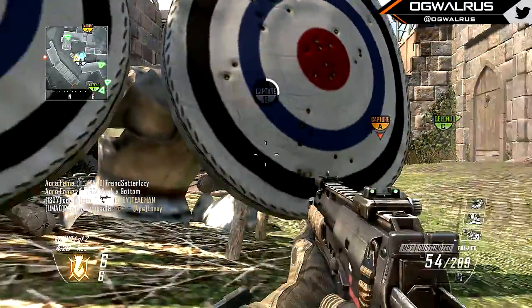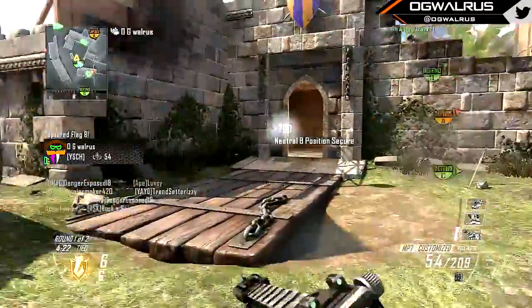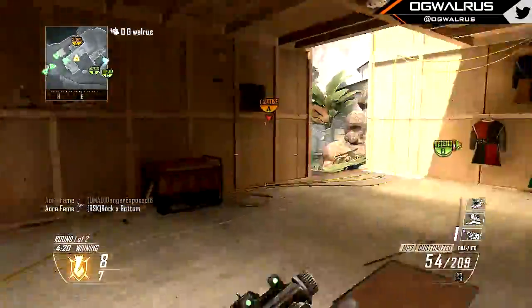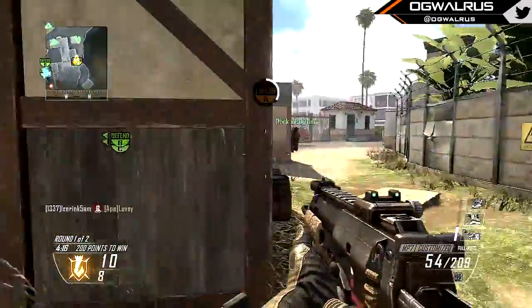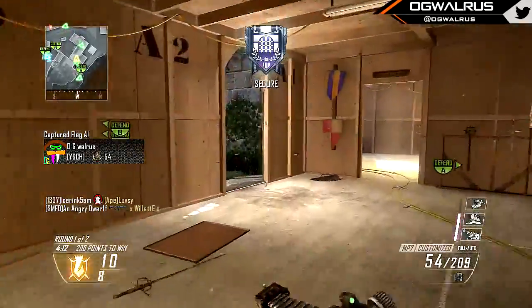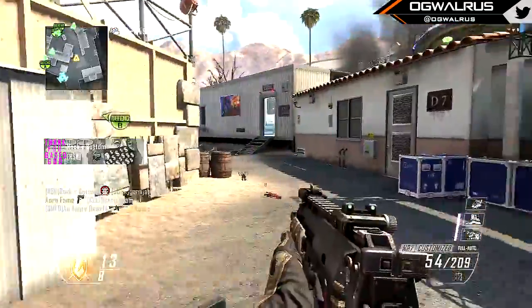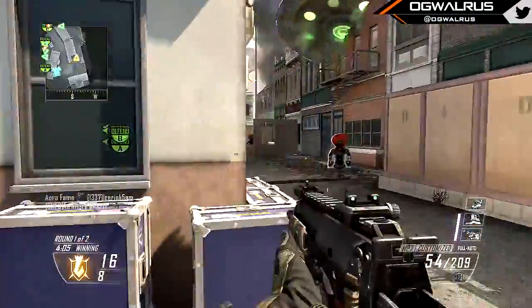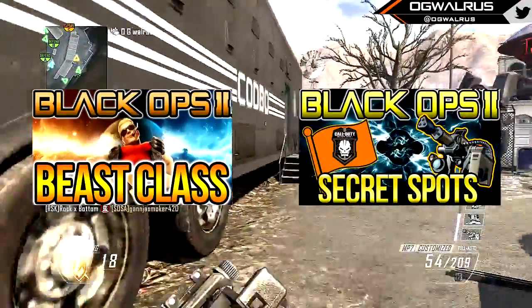As far as what you guys are watching in the background, it's 6v6 studio domination. I'm playing with a friend of mine, Ice Rink 5AM — I'll link him in the description of this video. I've previously done two tips and tricks videos: one that focuses on a custom class setup and C4 tossing spots, and another that focuses on sentry gun placement tips and flag capping spots for studio domination. Those videos are on the screen right now if you want to check them out.